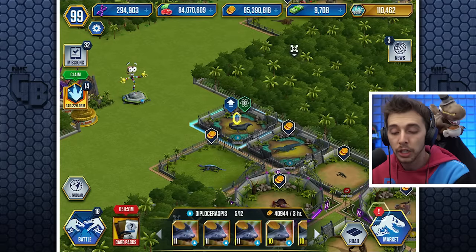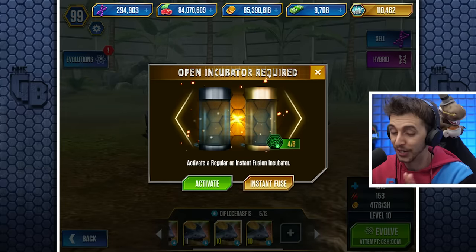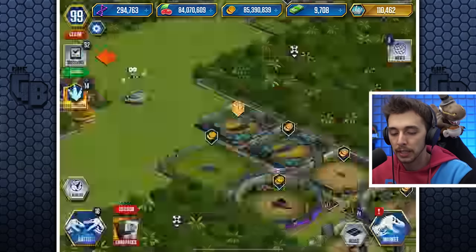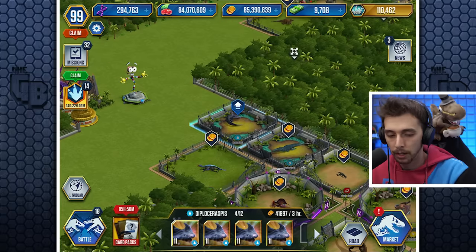We don't rely on this game for scientific accuracy, let's be fair. Oh, we've got another Code 19 — but it's the rule of cool! I was gonna say Kool-Aid but it's not. An instant fuse for this — should really be saving these for the later ones.